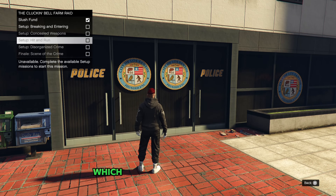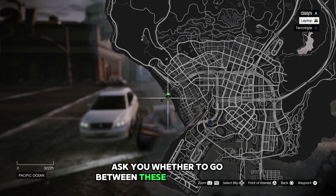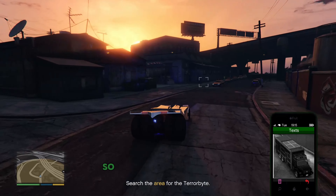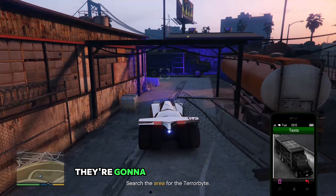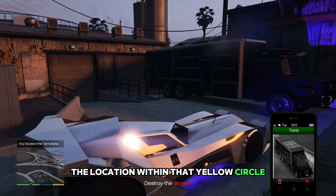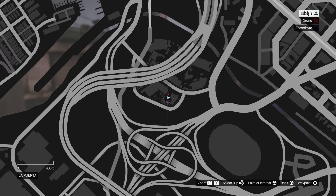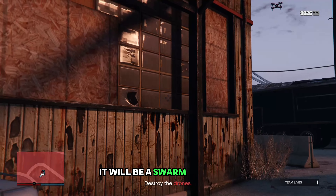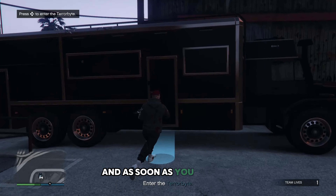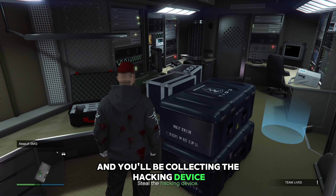Now we're going to be starting the second one, which is Breaking and Entering. In this mission it's going to ask you whether to go between these two locations — but you're actually going to have to go to both of them anyway. You're going to have to find the terabyte; they're going to send you a picture of it and you have to determine the location within that yellow circle. If you have trouble finding it, it's going to be right here on the map — it will be a swarm of drones as soon as you find the terabyte. Once you do that you'll be able to walk inside and collect the hacking device.